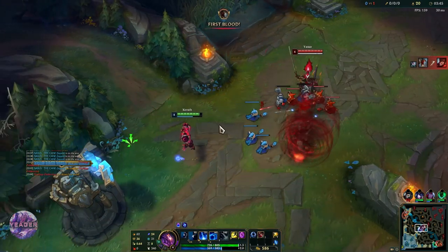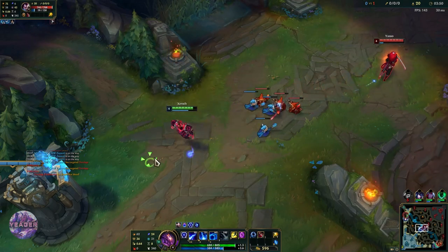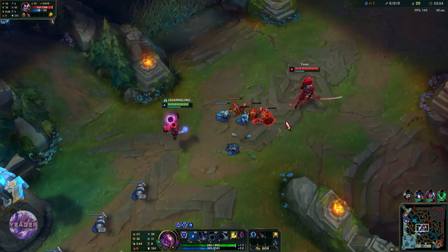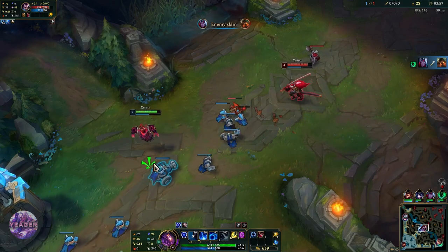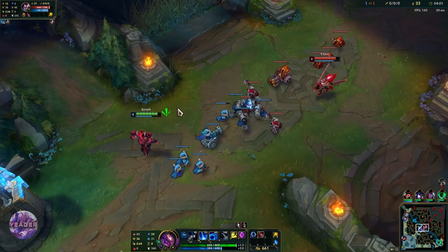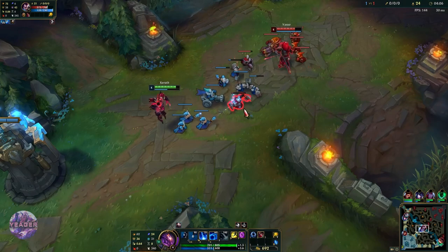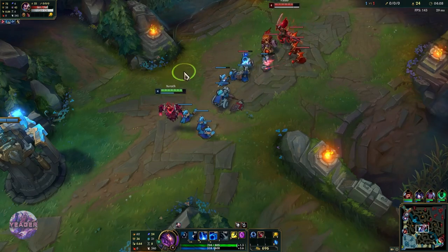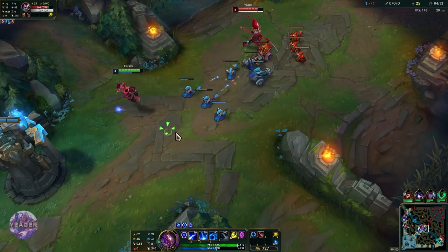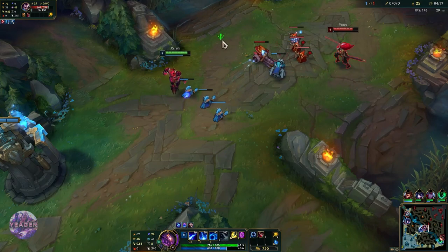Missing quite a few skillshots, but that is to be expected in this matchup. Against assassins they are super mobile so it is very hard to hit them. Just want to take out his passive shield — if he is walking up, take it out with an auto attack and you also get that free passive shield, so that is super worth it.